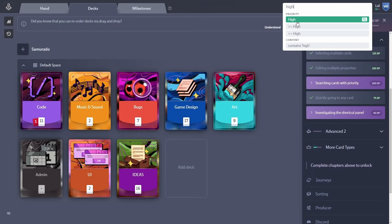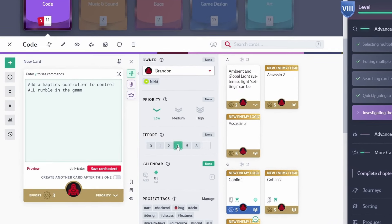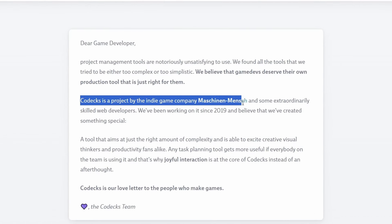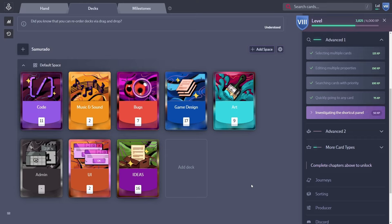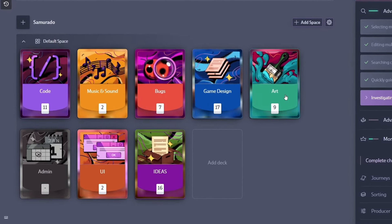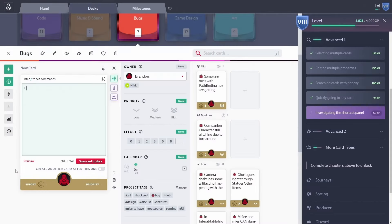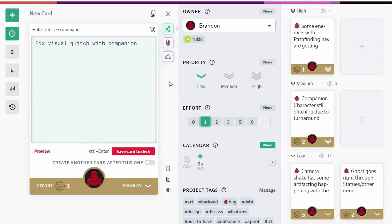After playing with their tool for just 15 minutes, I decided to migrate our plans for Samurato over to this system. Codex is the ultimate project management tool for devs because it's created by game developers specifically for game developers. The main reason I love it is because it manages to show you all the information you need without overwhelming you. You organize all your tasks into cards that go into decks, and you can keep today's or this week's tasks in your hand. You can assign task priorities and give an effort rating, which makes it really easy to choose what you should work on next.